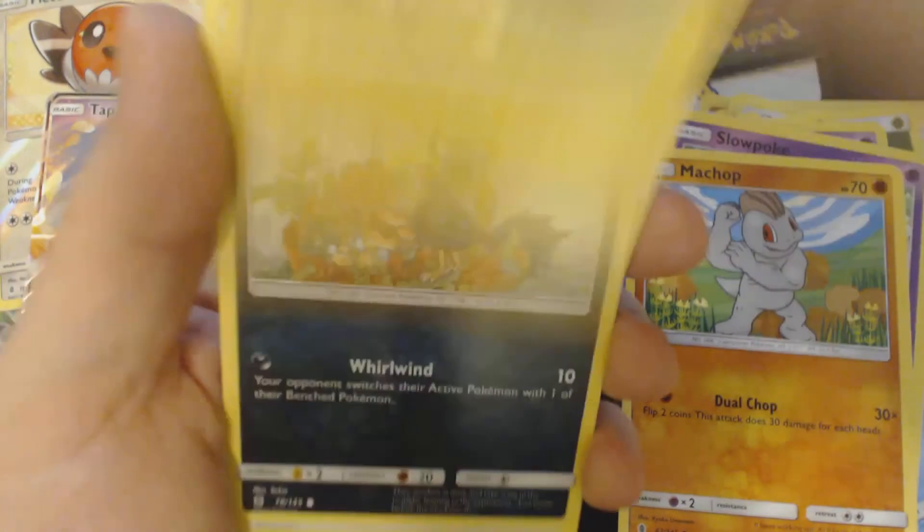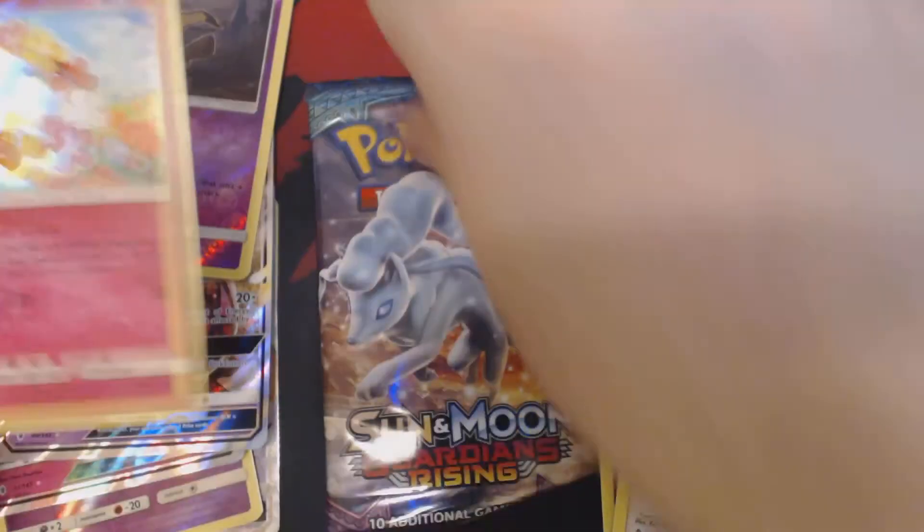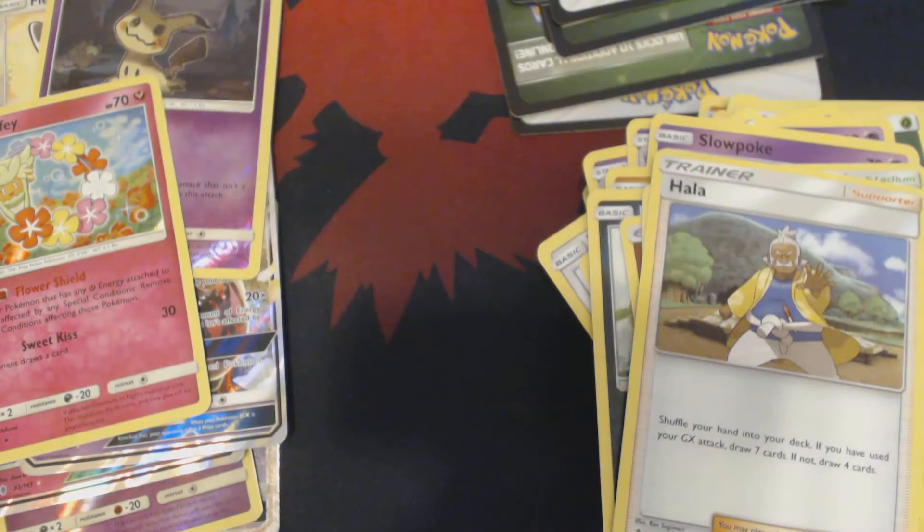Alolan Vulpix, Slowpoke, Machop, Helioptile, Murkrow, Fighting Energy, Aether Paradise, Alolan Graveler, Hala, Reverse Hollow Mimikyu, and Holographic Comfrey. And now for our final booster pack of this set of nine.